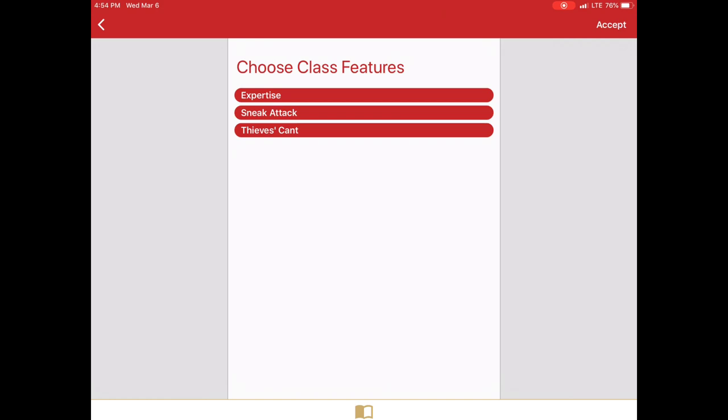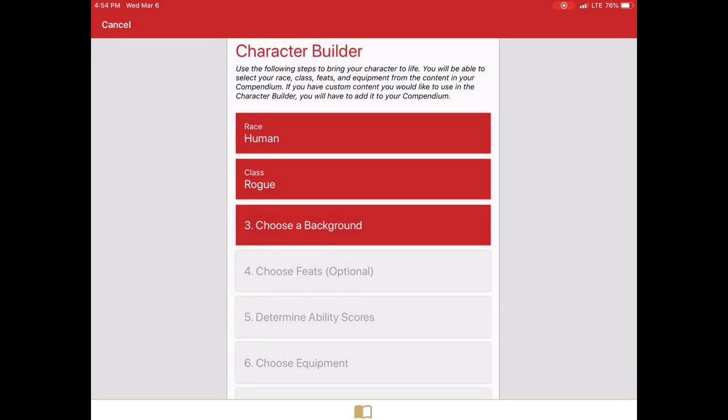These are those class features that the other screen showed you the description on. Here they're just toggle selections. Most characters you will just take whatever is given to you. Some of them you will have to make choices. Click accept.